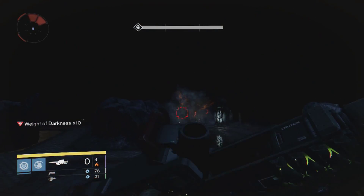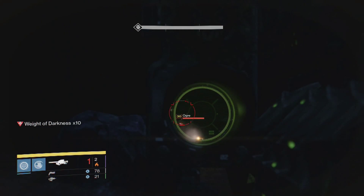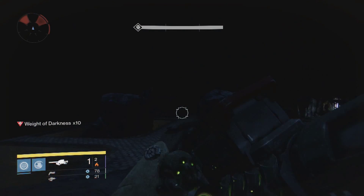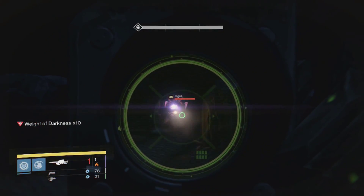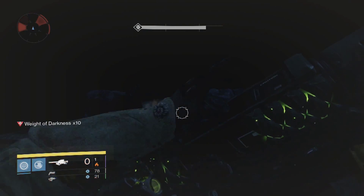Once again you just do the usual thing — take out the ogres. One thing I did notice by doing it this way is the ogres seem to move a lot faster. They spawn up and start moving a lot quicker than what they normally would if you left the light alone. So you must be prepared for that. Make sure you've got your heavy ammo ready and just take them out.